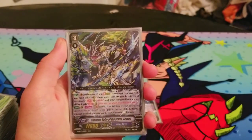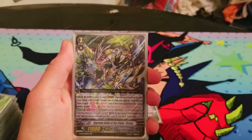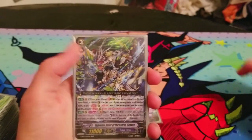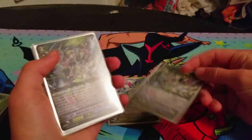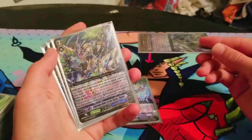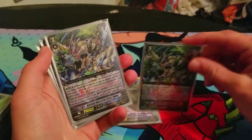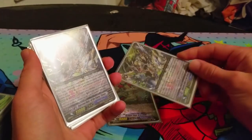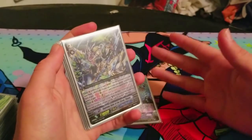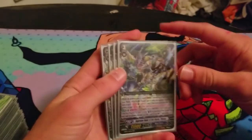Meeting the condition to pay the cost is part of the once-per-turn thing. So if you attack with this as your first attack and then re-stand it later with Lambros or Alexandros, and then attack with it for the fourth battle, you cannot pay the cost then. It's the same with Crayon Tiger — you have to pay the cost when the conditions are met, or you can't pay it at all.